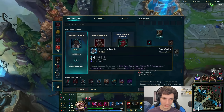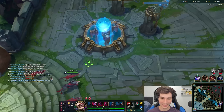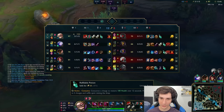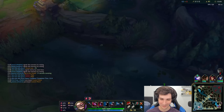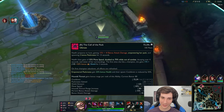Let's get Serrated Dirk. Actually maybe I should just finish my boots — the movement speed sounds pretty nice. We know Evelynn doesn't have ult. I could probably find Evelynn in the jungle and try to kill her again. One thing I like about her ult is I don't have to channel it — I can do it while walking, which feels pretty nice.